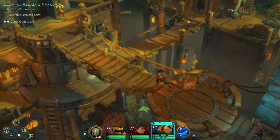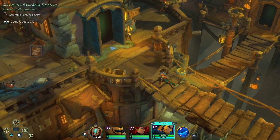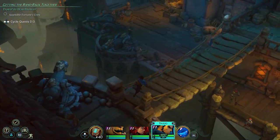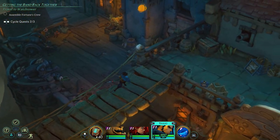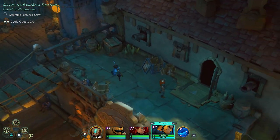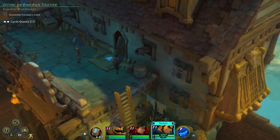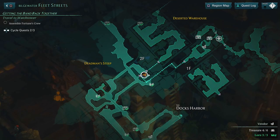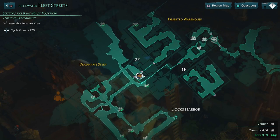If you're doing this storyline and you've got to meet Miss Fortune for the second time, you might be doing some side quests for completing Owen and you might end up in this location where I am here. This is in Bilgewater and you see this guy here who will open this door for you.